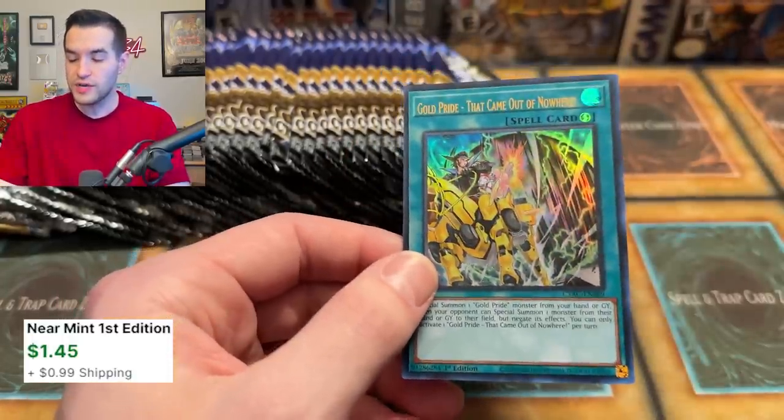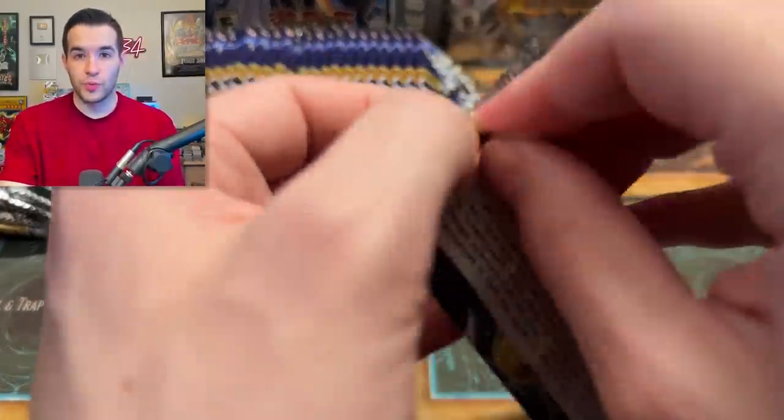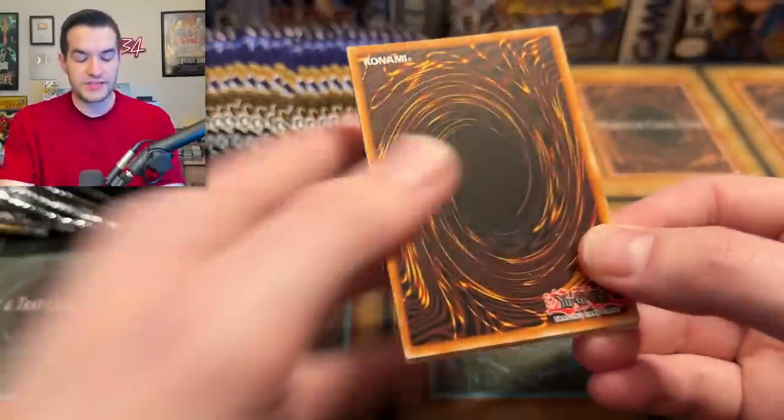We've not pulled an ultra yet. We've got golden cloud, virtual world super, every samurai. Interestingly enough, super every samurai is crazy — if you noticed in my recent video where I pulled a super every samurai super rare, but we pulled a super every samurai unlimited super, I think out of a core set. It was seven bucks and at the time I was like, why is this so expensive?